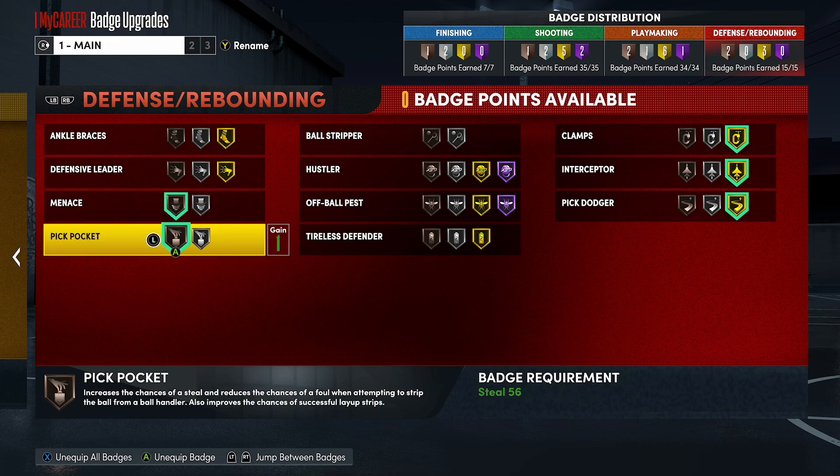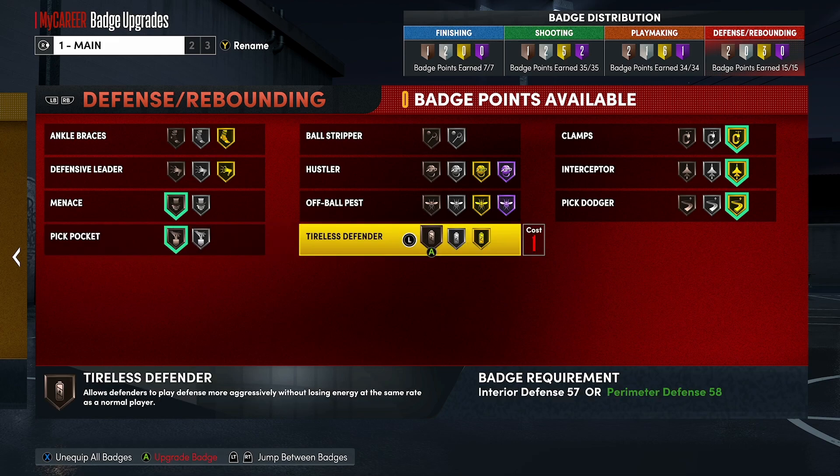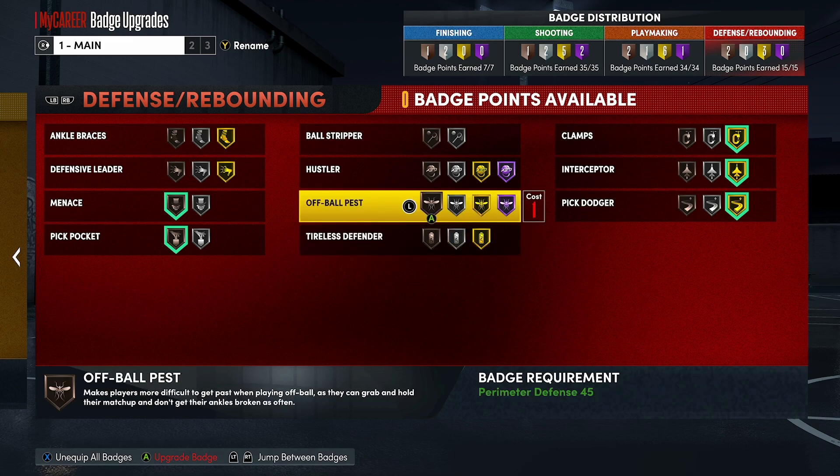Pickpocket — I don't really use it that much, maybe for bump steals. That's why I have it on bronze. Putting it on silver would actually be useless to me, but bronze actually does help. Tireless Defender — that does sound like a good badge, but as a guard I don't have enough badges to cover that, so I couldn't put that on. All Ball Pass — like I said, don't have enough badge points, couldn't put it on, it's not good enough for me.